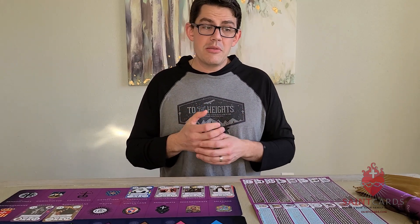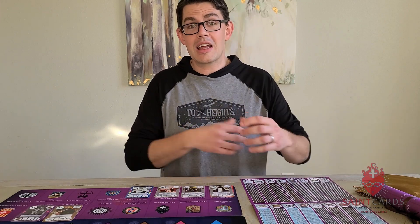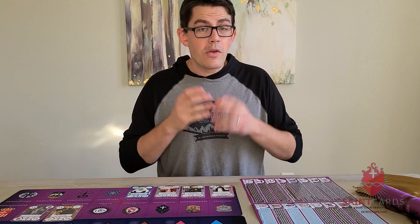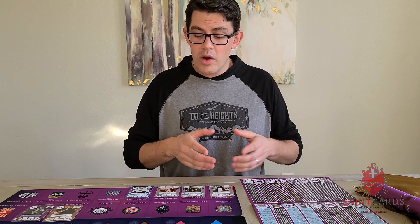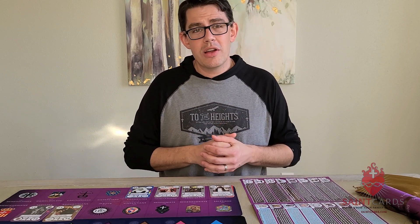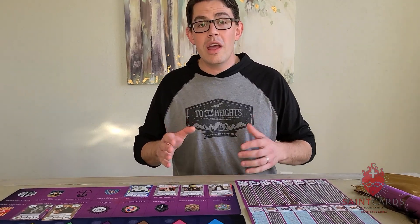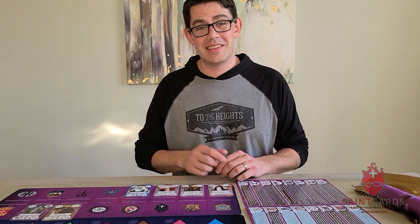Those are the six orders from the Mendicant Order expansion. The Mendicant Order expansion is the mothership expansion for all the religious orders, as it comes with the Purple Game Mat. You would need the Monastic and Clerics expansion to unlock six other orders, and the Religious expansion — the 2020 booster deck — gives you four more. You can watch those other videos for details on those triggers. Thanks for watching and for your interest in the Mendicant Order expansion. I hope you and your family enjoy getting to know the Mendicant Order saints.